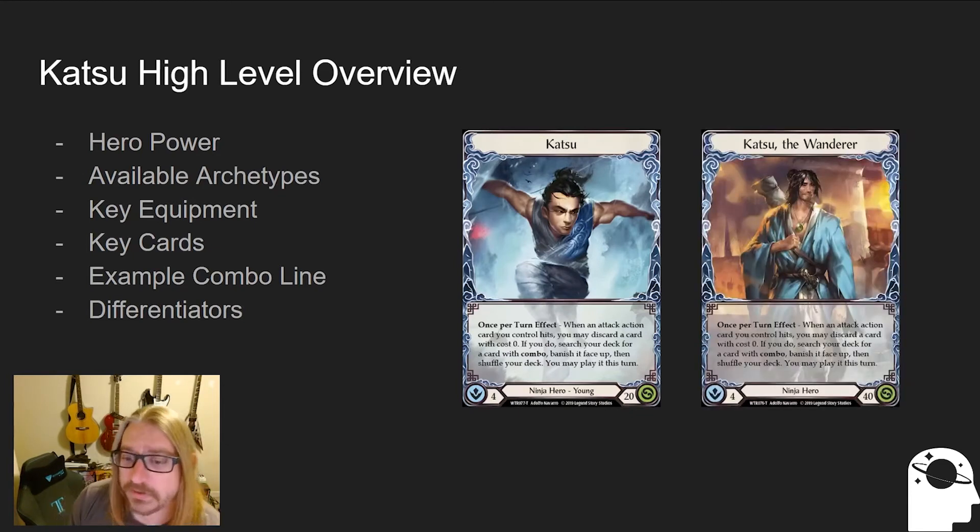As far as the hero power is concerned, we have the young one on the left and the adult hero on the right. It says: when an attack action card you control hits, you may discard a card with cost zero. If you do, search your deck for a card with combo, vanish it face up and shuffle your deck. You can play it this turn. So the idea here is that Katsu is going to have different combo lines in the deck with the intention to grab some of those combo pieces while discarding others that you might not need in order to complete that combo line.